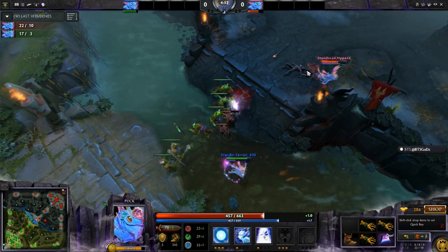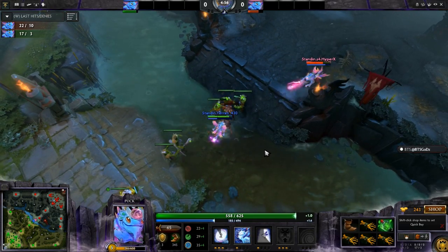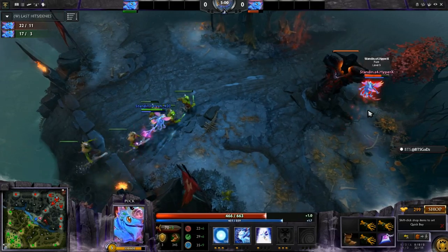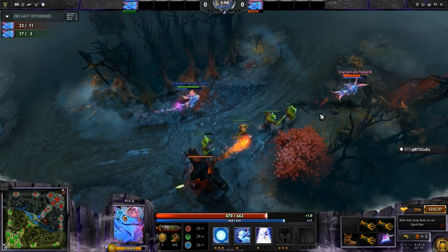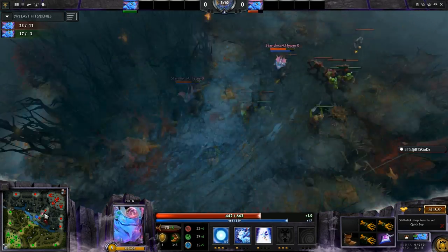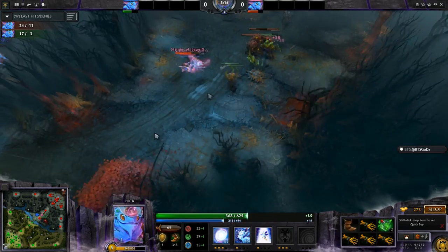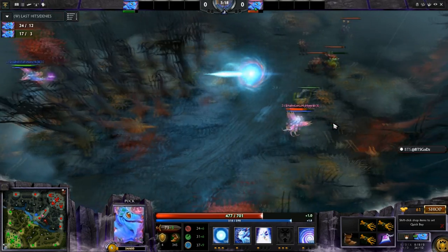Playing a little bit safer here. s4 still getting some denies off Ferrari, who's not as flawless on last hits as we've seen him be. He's doing his best to put s4 on the back foot, but a big creep wave is coming s4's way and he's on top by 5 CS regardless. s4 can just bottle crow. The only restriction in this format is you're not allowed to jungle. Ferrari tries to get a free orb on s4 — he doesn't get it.